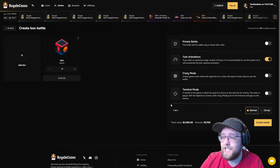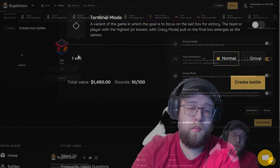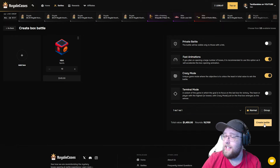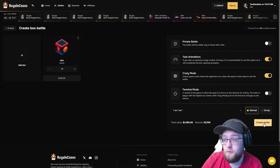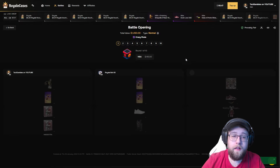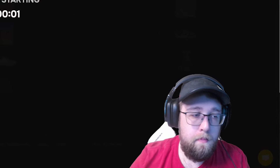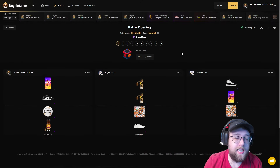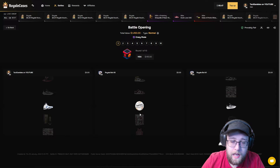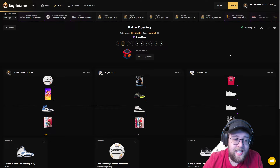We have $4,000 inside of the balance — that's $1,000 guaranteed profit. This case has been very good, probably one of the best luck I've had on a new case in a long time. That crazy mode went off. I'm going to do it again — crazy mode one more time. Very, very big battle. Three ways yet again — we need to see both of them pull good one more time. Guaranteed $1,000 profit though, so that's good news. That's a good pull I haven't even seen yet. $320, $300, $160 — this case is insane.